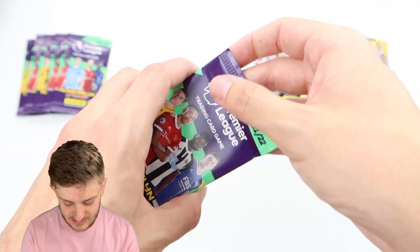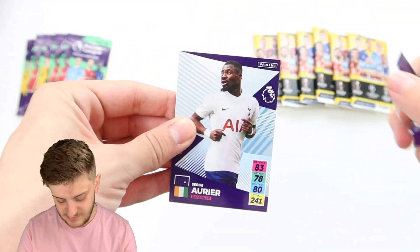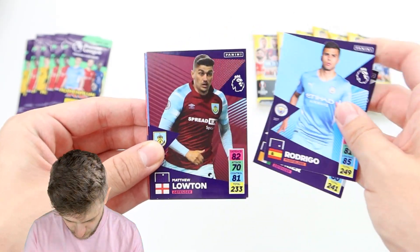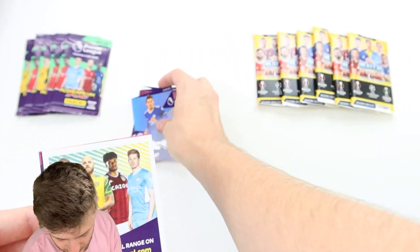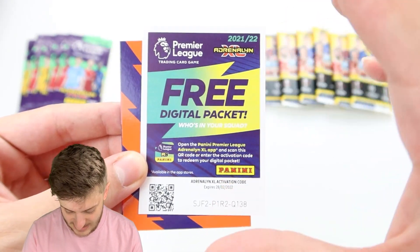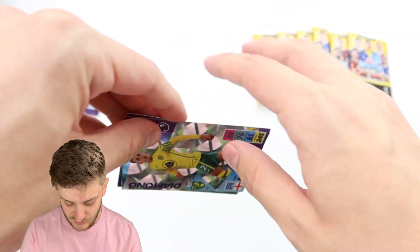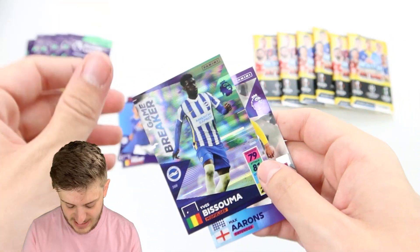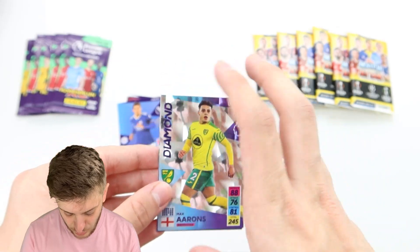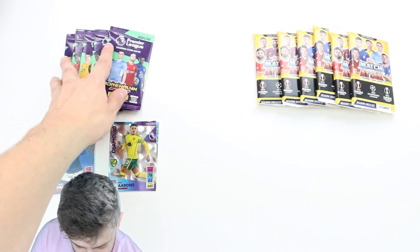Inside the first Adrenaline XL pack we have Serge Aurier for Spurs, Rodrigo, Matthew Loughton, and Dennis Pratt for Leicester City. There's also a free digital pack code. We've got a Diamond Max Aarons and a Game Breaker Yves Bissouma for Brighton. Not a bad start for the Adrenaline XL Premier League cards.